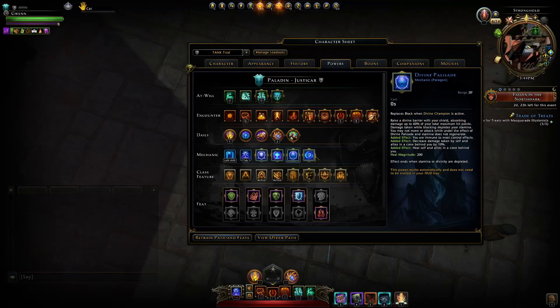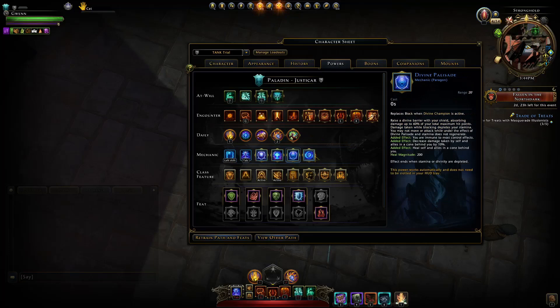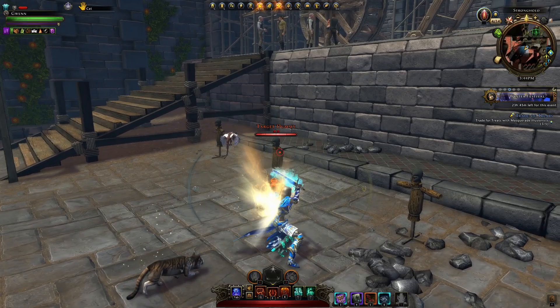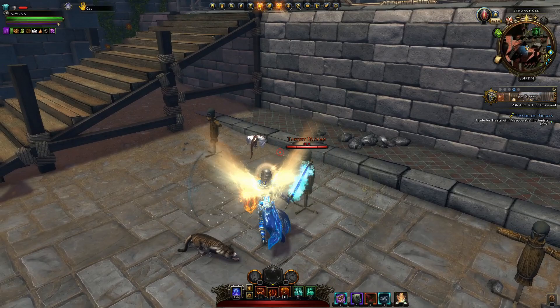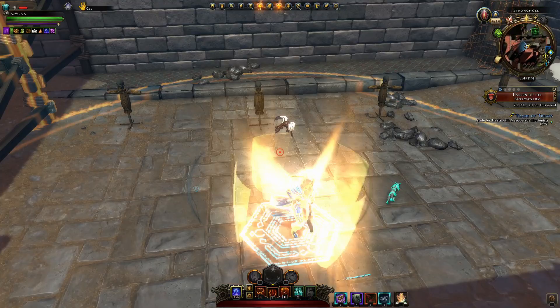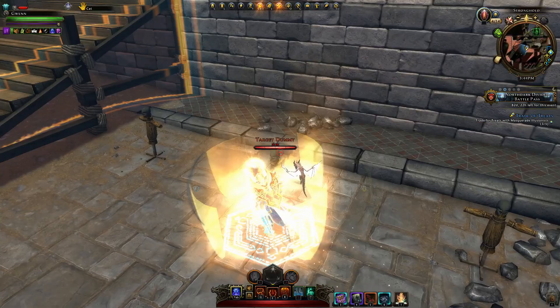For mechanics — the usual for the paladin. On PC you use your shift power to block incoming attacks. You want to block whenever the enemy is going to hit you with something big, and let the healer heal up the rest. Then you have your tab power — you go all glowy, and as long as you have the feat Yielding Champion you will block half of the incoming damage.